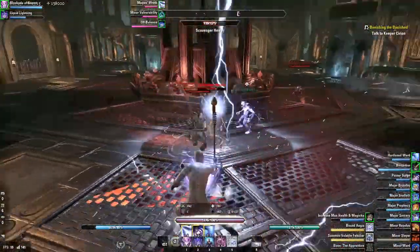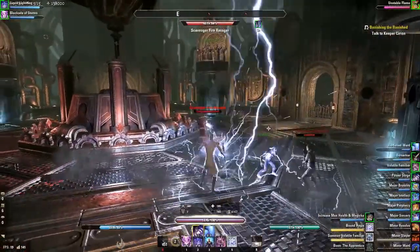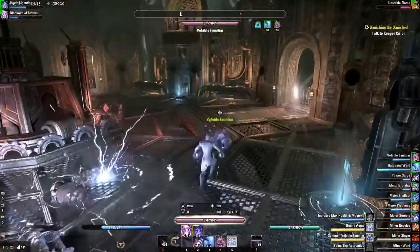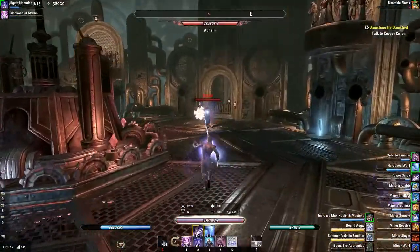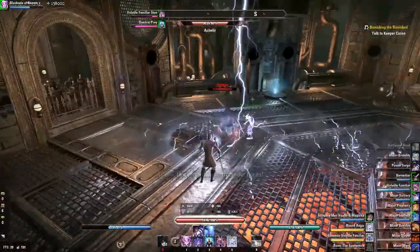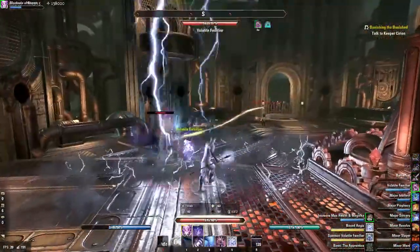The other three you could get away with being much lower CP, but this one is a DPS check a little bit. This is going to be the boss right over here after that first wave. Come focus him — he's a MagDK, if that helps. So you kind of get an idea of his skill set.